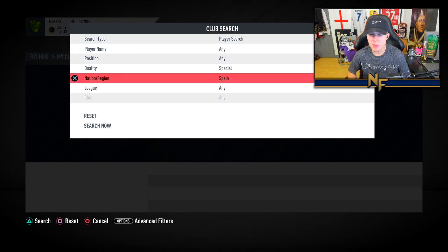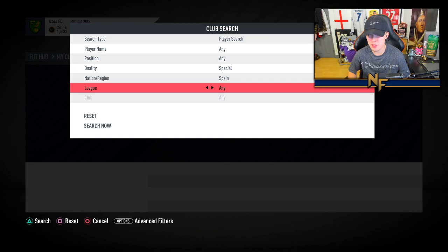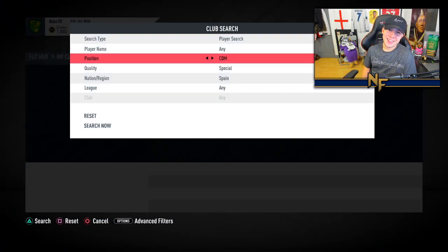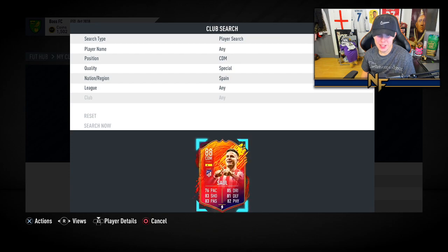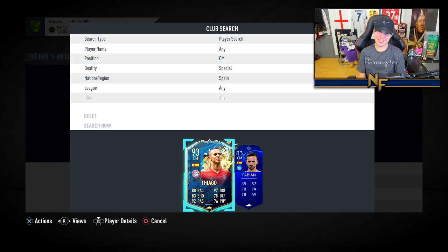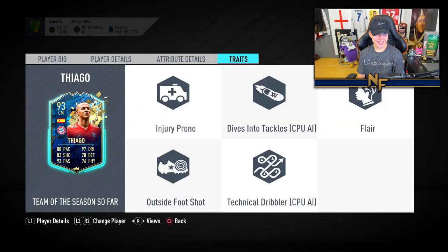Should we go Spain? There's CDM, center mid - two positions. We'll do left back first for Grimaldo, which you probably don't want. CDM is Busquets - not that great. Center mid Tiago is not bad. If I get one of them I'll just chuck them in the icon SBC. You ready? Oh I actually thought that was it - it's Tiago! That's not bad, that is not bad.